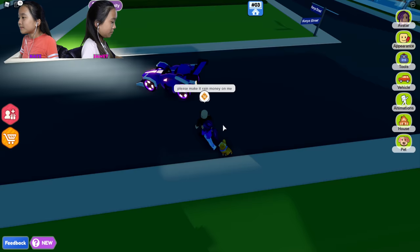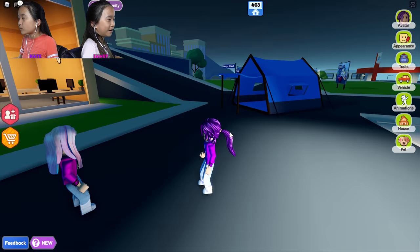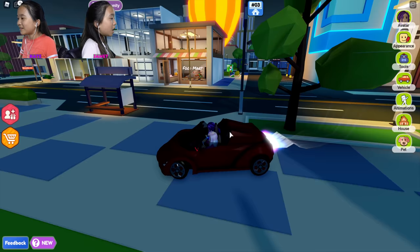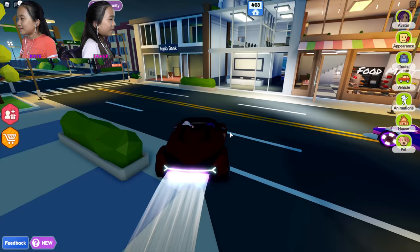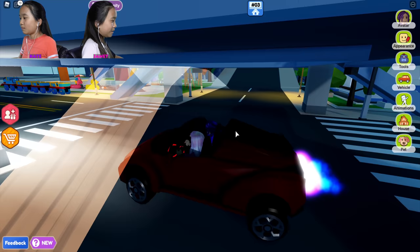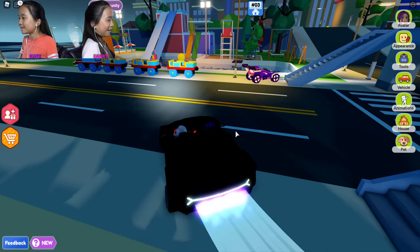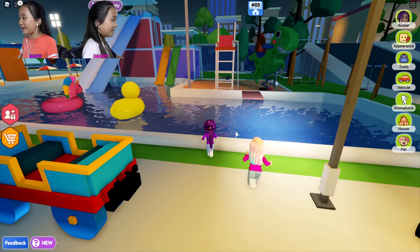Jane, do you wanna choose next? I gotta get my vehicle cause it's kinda far away. I don't know if you can hop in or not, but okay, let's go. Where are you going? You'll see. It's wet. Jane, it's not jumping! It's watery — a pool. Yeah, this place. Ooh, it's a water park!